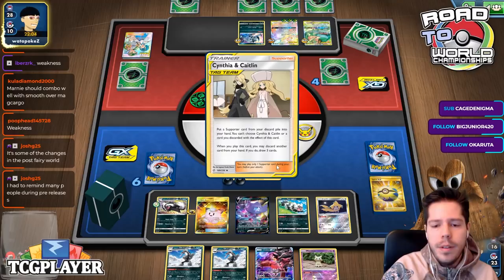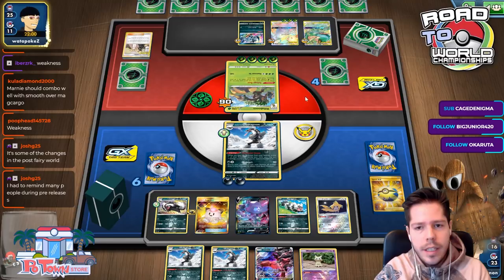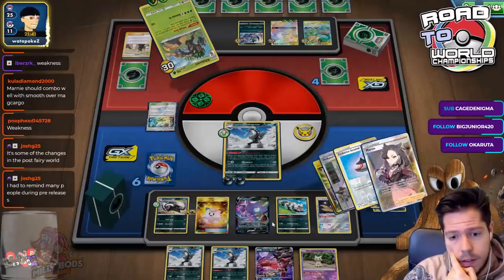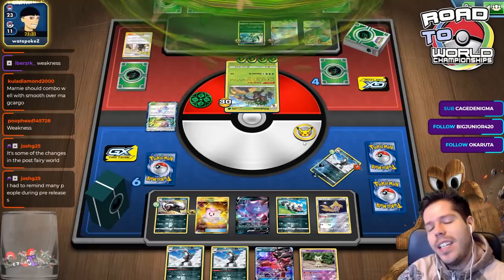I definitely made a mistake, because if I KO'd that with Evil Doll GX, I still have my Pokémon available. My opponent might make a defensive play here of retreating. Oh — that is very, very bad. That stadium is really bad for me because I don't have a stadium either.